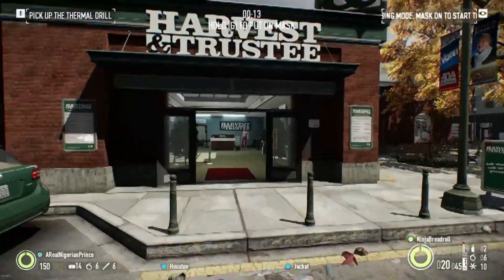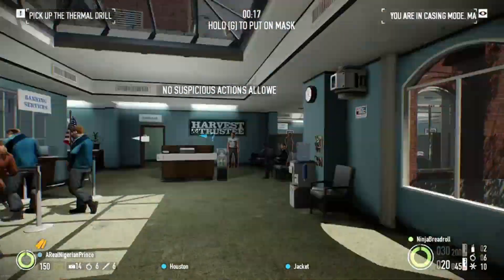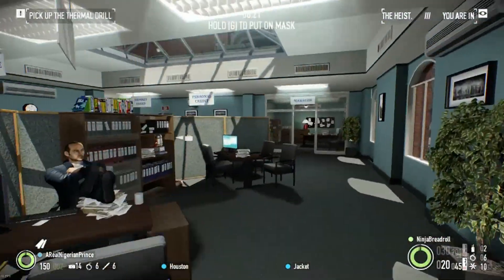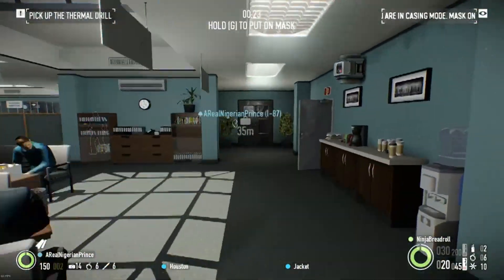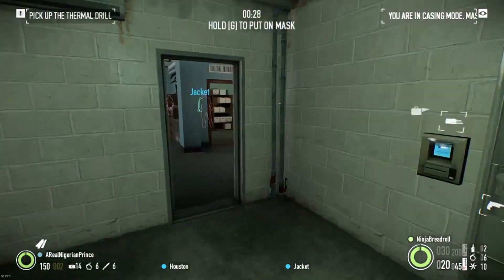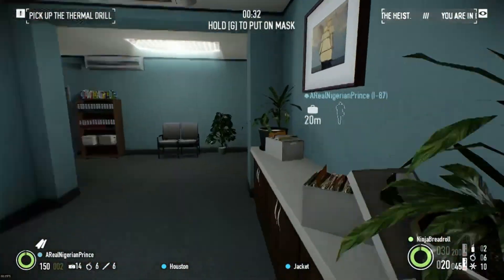Alright, so here we are, we're starting. It always pays to have someone staying in casing mode so you can scout out and see what's going on. Figure out where the security room is — in this case it's in this position, which I prefer. So I will now proceed to go get the keycard and take out the cameras.